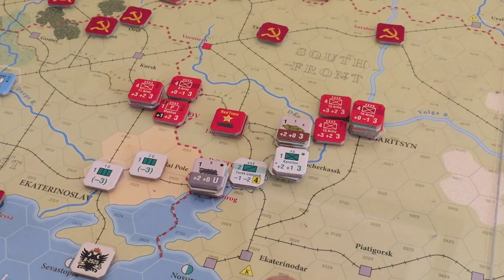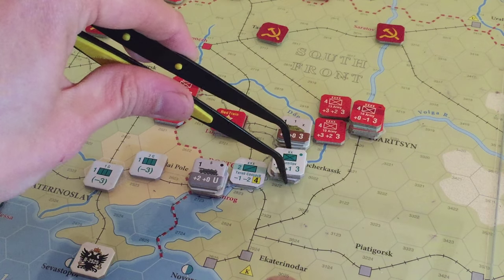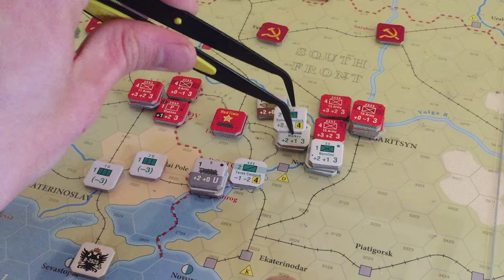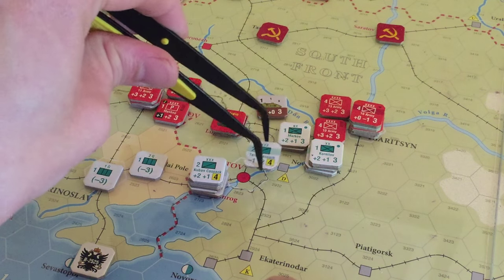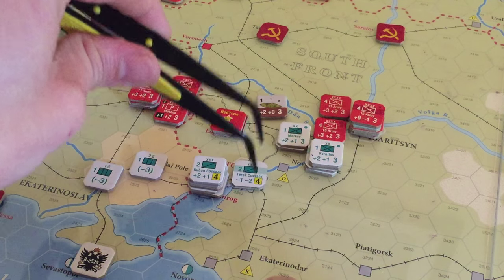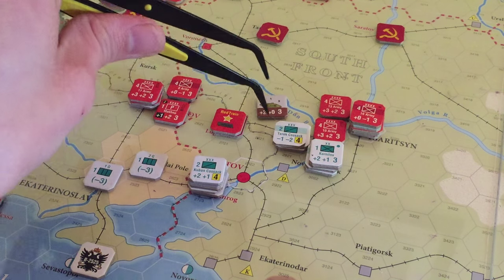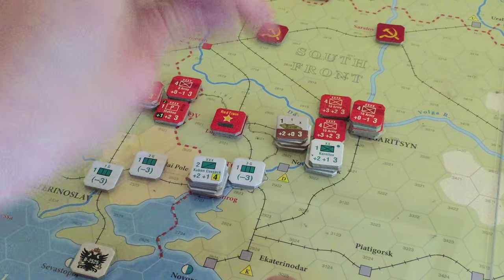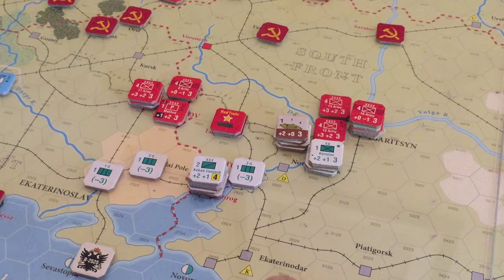We're going to play that fun game called Shuffle and attack. We'll bring these guys out of their city, they'll come up here, and we'll attack there. He can move along the rail along with Mr. Tank — sweetass tank. To make sure we hold Rostov, we have one remaining garrison unit that's going to hang out there. Technically we don't need these now because I've reopened the route here, but we have to pick those up in a logistics chit and we haven't gotten one yet.